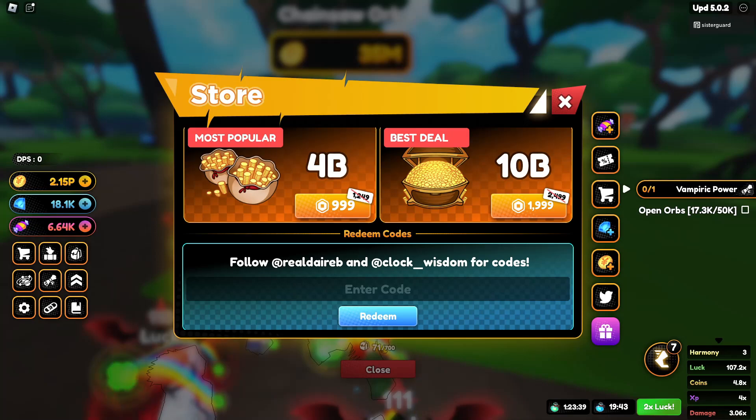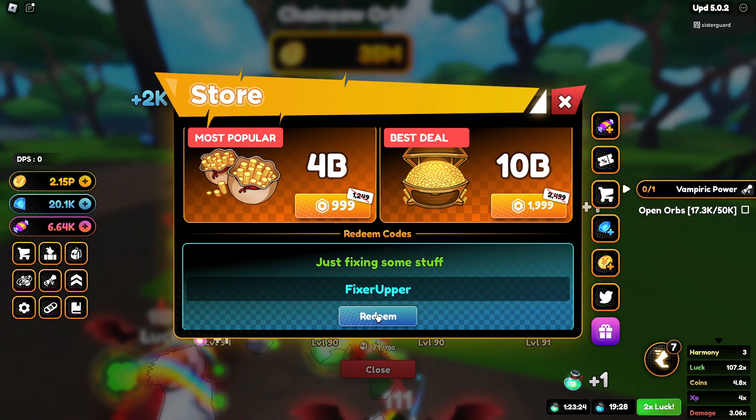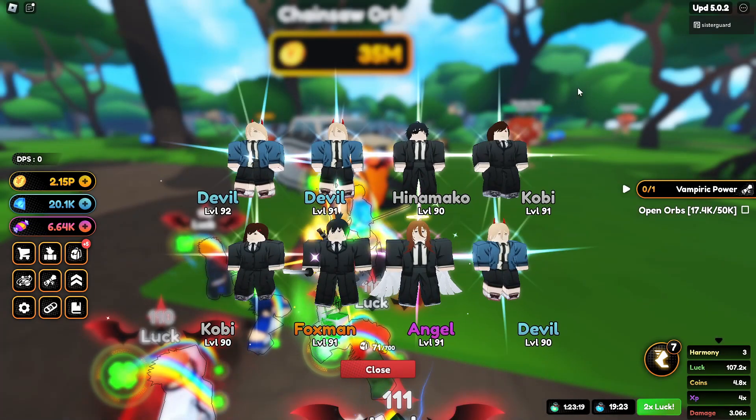First things first, there's a few codes — at least one new code right now. Sure, by the time this video is up we'll get another one. So we have 'fixer upper' — someone's got jokes. We got some gems and some potions, I'll take that.